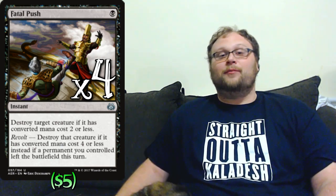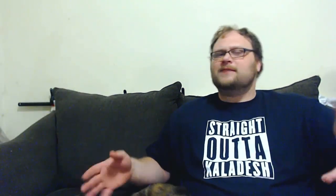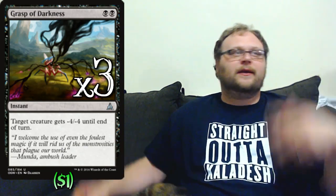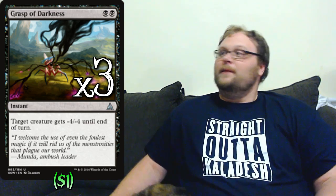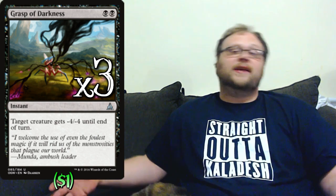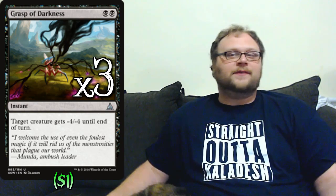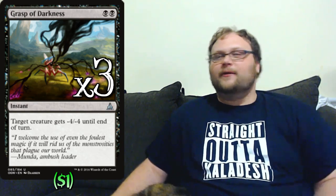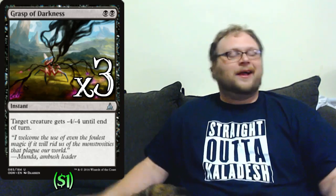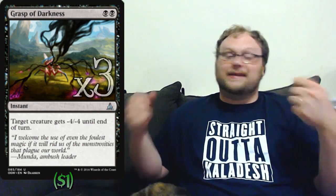I think Fatal Push could make a point for being the best card in Standard. We'll play all four. We're also going to play three copies of Grasp of Darkness, just because cheap removal. It disrupts the Saheeli combo — just target Felidar Guardian at instant speed and break that up. Kills all the small creatures in the format just like Fatal Push does. Can kill a Verdurous Gearhulk when its trigger's on the stack. Can kill the Snake while the Rishkar trigger is on the stack. Lots of awesome stuff that Grasp of Darkness does, so let's play it.